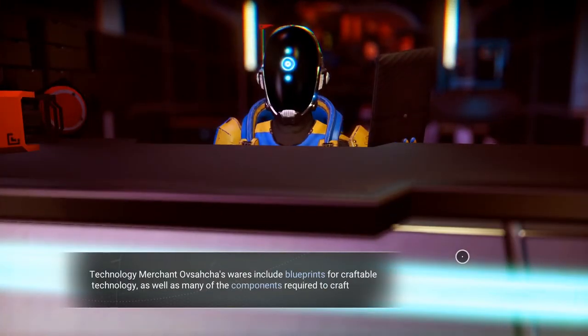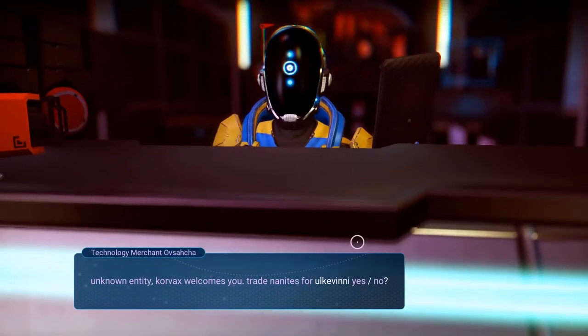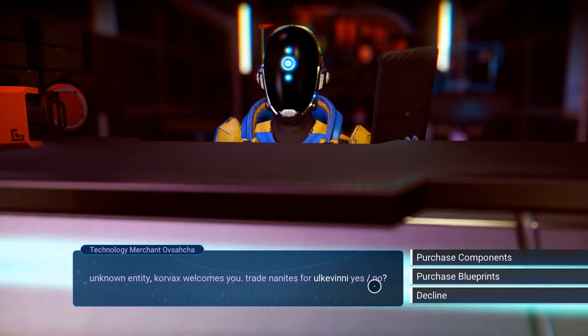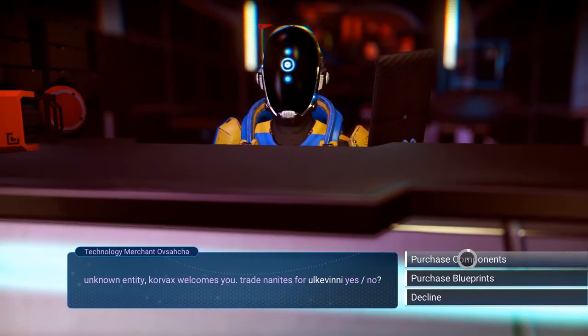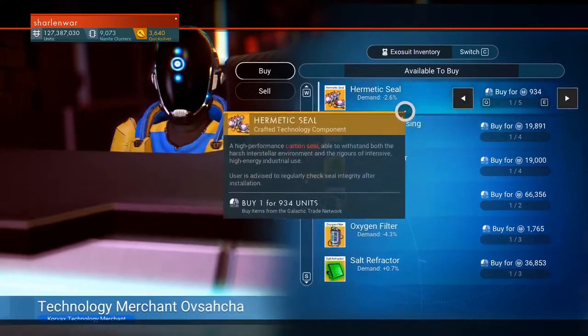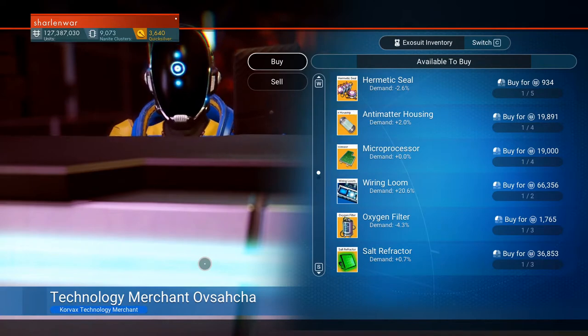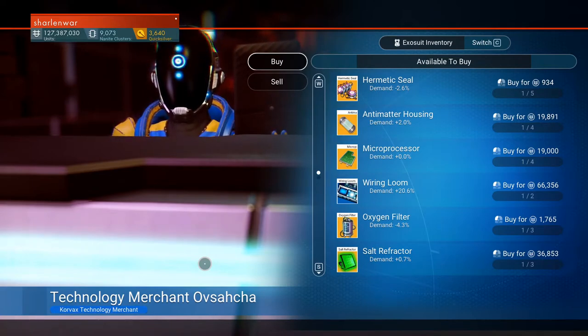This is a Korvax planet, just like the other one — which I broke the Korvax in. I don't know why; I think I answered the question wrong because I don't know enough of the Korvax words. I almost have the words though. Let's go purchase components. What I want to do is build a teleporter here so we can teleport to the other base if we need to buy more of these, and then we have another base to teleport to.